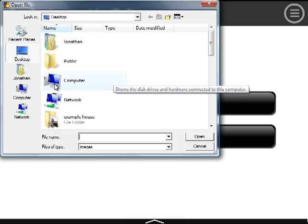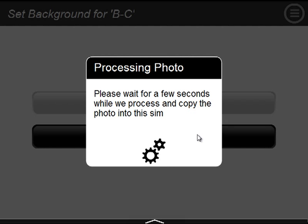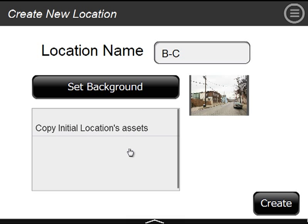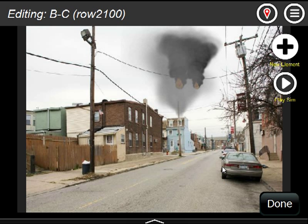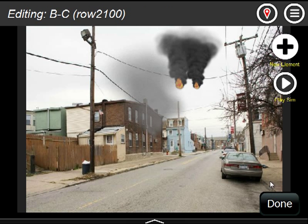I'm going to go and select the photo from disk and find my example house — I'll use my Bravo Charlie view. Now it shows me the background picture. If I wanted to just leave it with only the background picture, I would say create at this point. But if I want to copy the smoke and fire from another location to get the exact look, I click on that location's assets. When I click create, it has taken Alpha Bravo's smoke and fire and set the background picture I brought in.